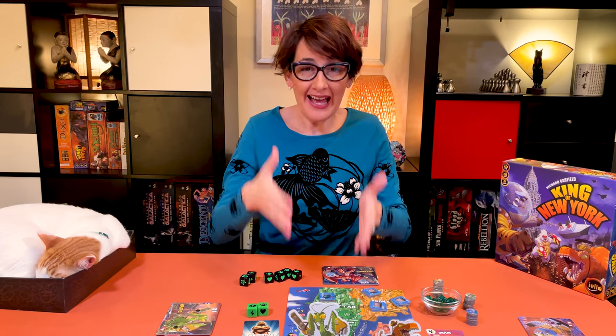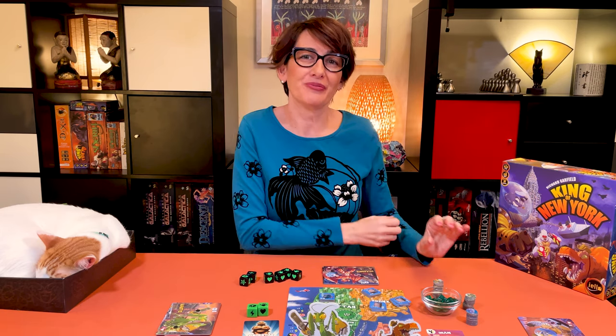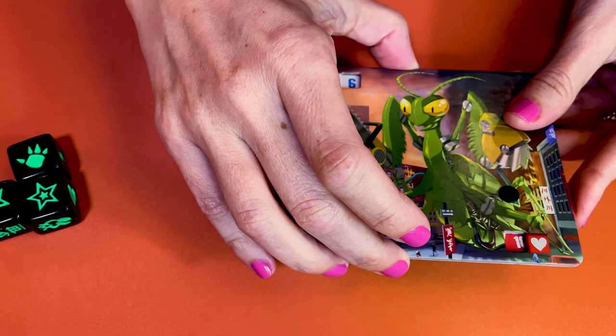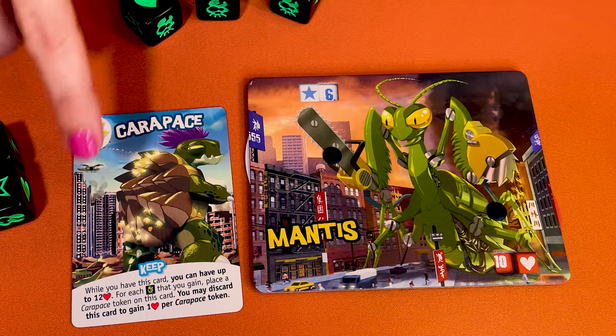Also, a monster in Manhattan can yield if being attacked, but they still need to take the damage before they move to another borough. Each heart allows the monster to heal one lost life. You cannot go above 10 hearts unless you have a special card like Carapace, which lets you go up to 12.